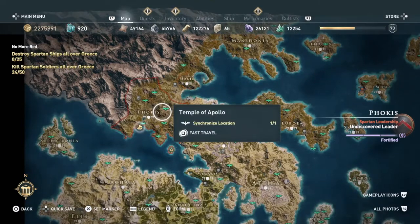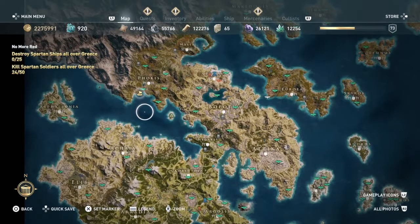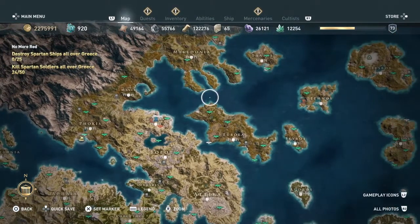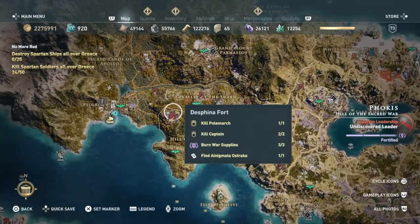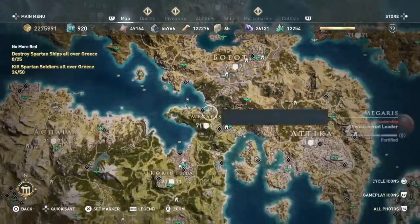All up through this area. Now this is going to accomplish two things for us. It's going to put Spartan ships there and it's going to spawn Spartan ships here. We're not just going to go looking for Spartan ships — we're going to create them by making these nations Spartan.